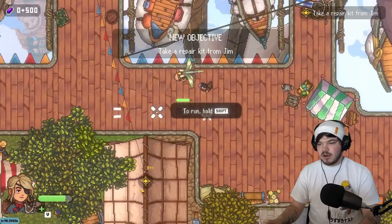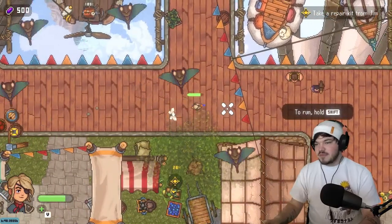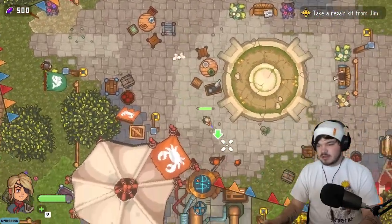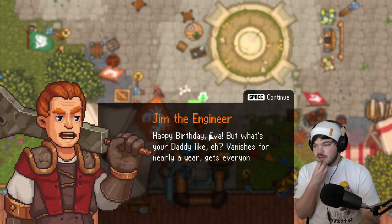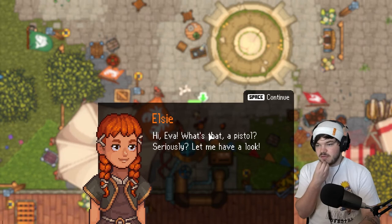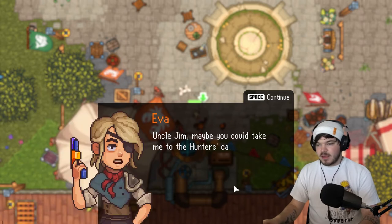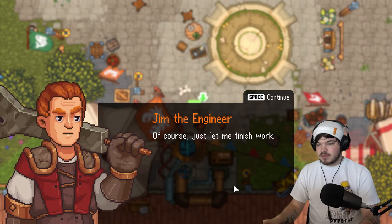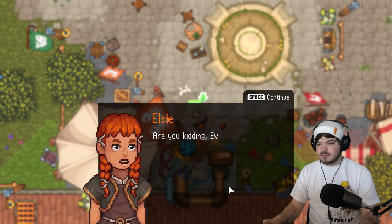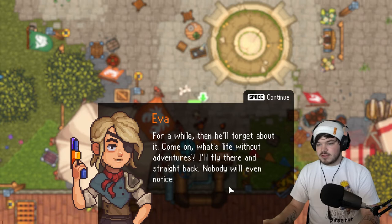We can run now by holding shift - that's nice. I really like the top-down view, it's something different you don't see much in games like this. Who's this - is this our friend Elsie? She says we've got a pistol now. Uncle Jim could take me to the hunter's camp. Maybe we should give a repair kit - about to go on adventures.